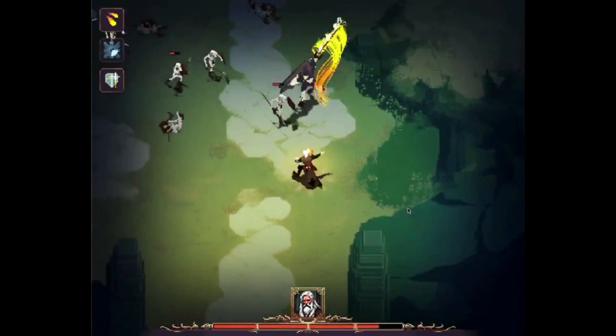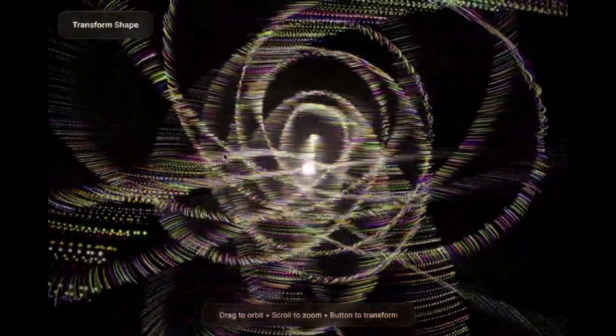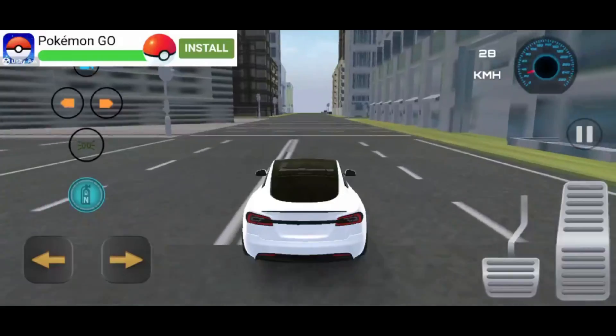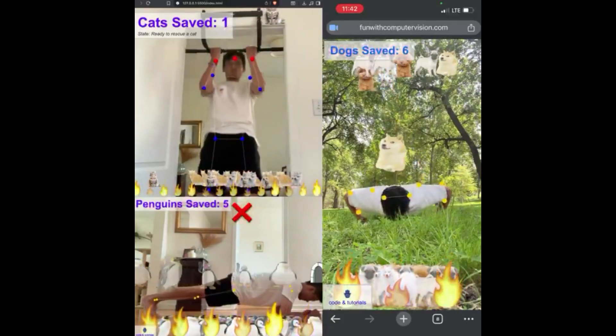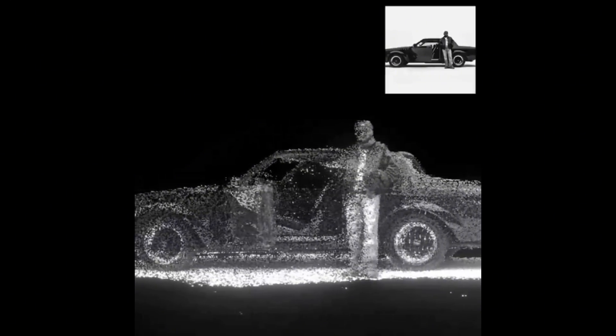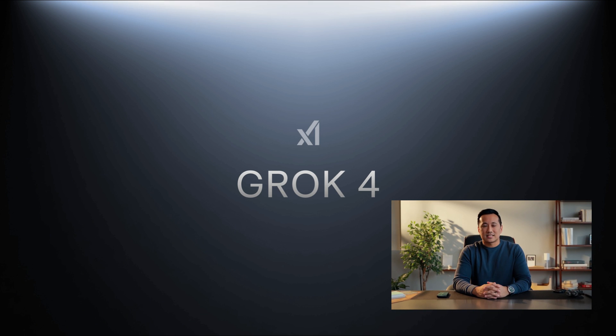What if I told you this 2D hack and slash, this Minecraft clone, this animation, even this driving game was built in minutes by an AI? No code, no assets, just prompts. Grok 4 just dropped, and it's not just another AI chatbot. This thing codes, animates, sees, speaks, even makes jokes. And today, I'm going to show you what people have actually built on Grok 4. Let's dive in.